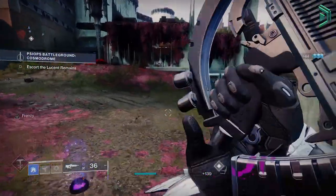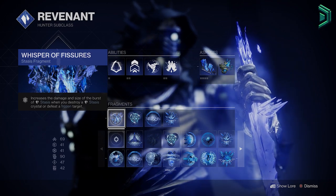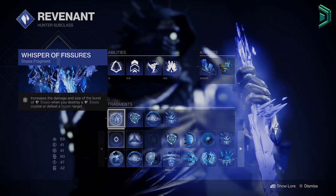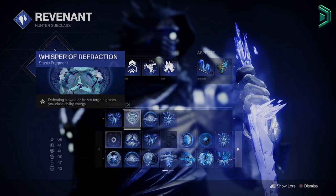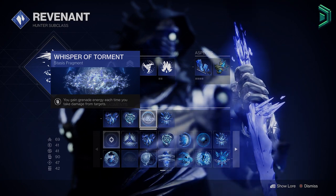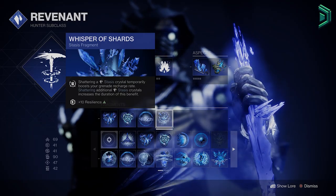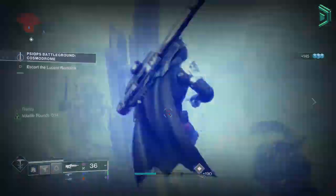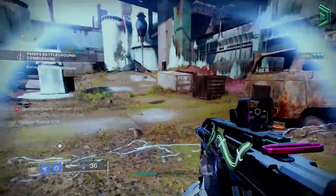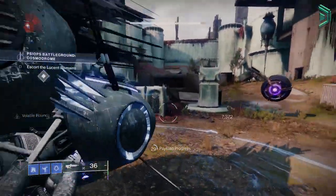For fragments, the first is Whisper of Fissures, which increases the damage and size of the burst of stasis when you destroy a crystal or defeat a frozen target — you want this 100% of the time since it's something you'll do constantly. The second is Whisper of Refraction to get class ability energy when defeating adds. Next is Whisper of Torment to get grenade energy when you take damage — one of my favourites. The last is Whisper of Shards, where shattering the stasis wall boosts your grenade recharge rate. Considering the base grenade cooldown is 2.5 minutes, using this fragment with 100 Discipline and the Frosties boots while taking damage, you can get that grenade back in about 5 to 10 seconds. Just make sure you shatter that wall when you use it.